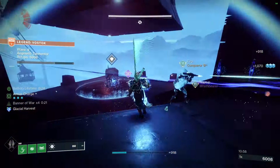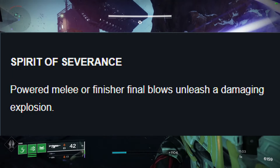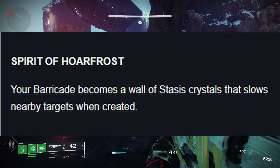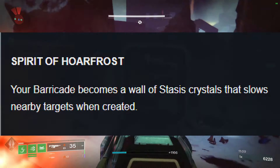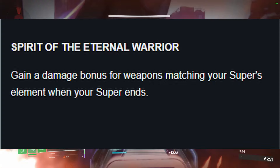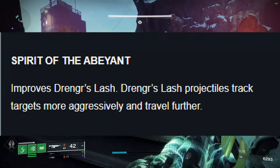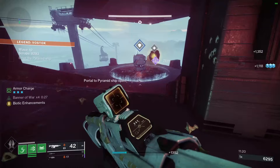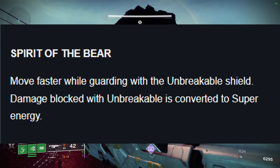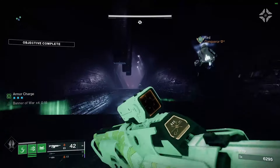For Titans, your exclusive first column perks are: Spirit of Severance — powered melee or finisher final blows unleash a damaging explosion; Spirit of Hoarfrost — your barricade becomes a wall of stasis crystals that slows nearby targets when created; Spirit of the Eternal Warrior — gain a damage bonus for weapons matching your super's element when your super ends; Spirit of the Abeyant — improves Drengr's Lash, making projectiles track targets more aggressively and travel further; and Spirit of the Bear — move faster while guarding with the Unbreakable Shield, and damage blocked with Unbreakable is converted to super energy.